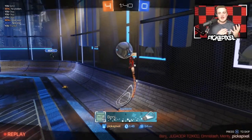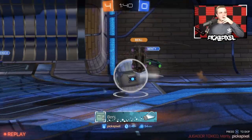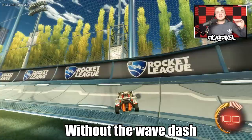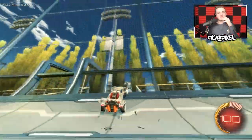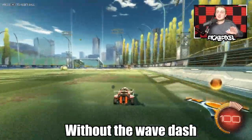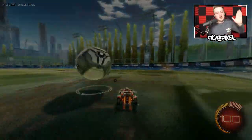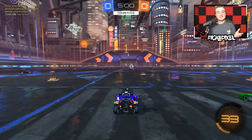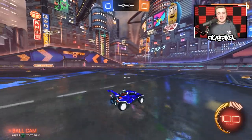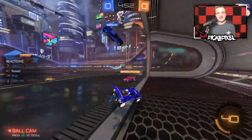This next one isn't necessary for champ, but it does help — it's the wave dash. It's a mechanic that helps you maintain momentum and possibly even gain a bit of speed jumping off the wall or the goal. All you have to do is use one jump to come off the wall, and if within the one and a half seconds before the jump reset fades you can reach the ground, pitch your car slightly up so your back wheels touch the ground, then dash forward. It actually pushes your car onto the ground and forward. Keep working on that in free play and it'll become second nature.